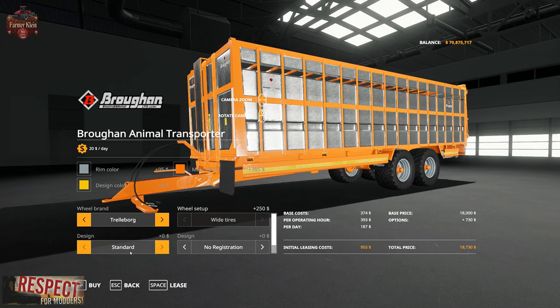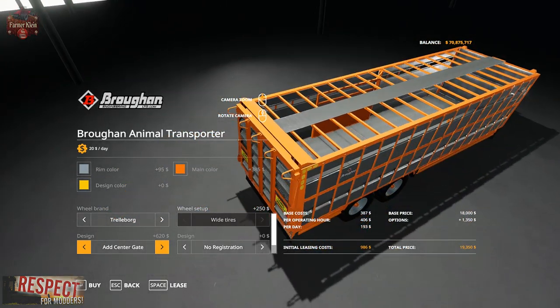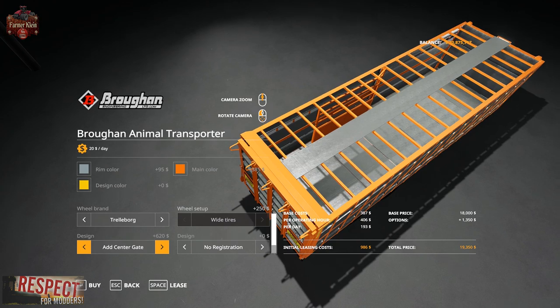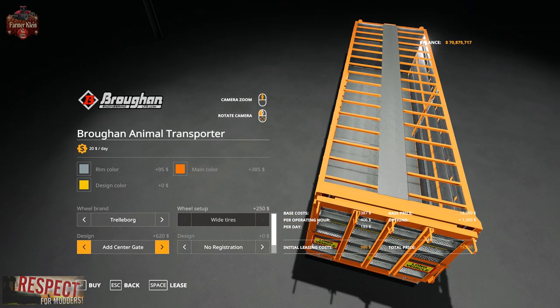Then we have Design Standard or Add Center Gate. You can see inside here we have a center gate. The center gate appears to be non-functional, just visual, but we can add a center gate should we so wish.